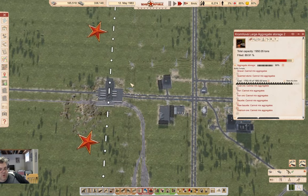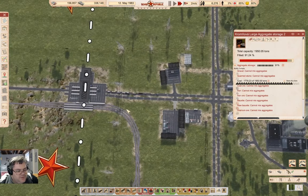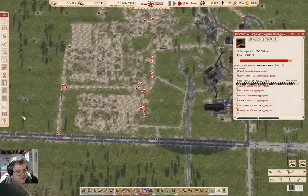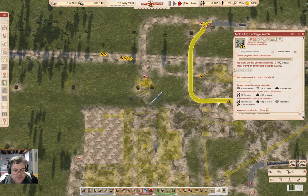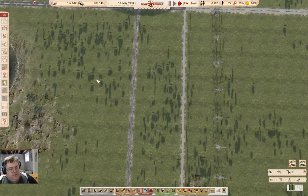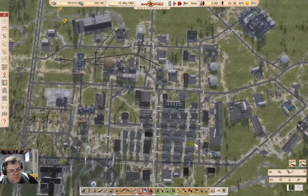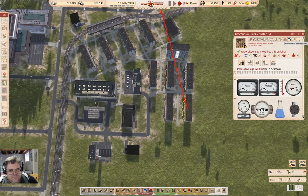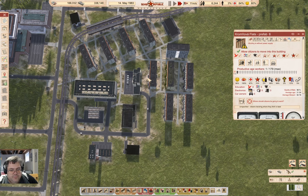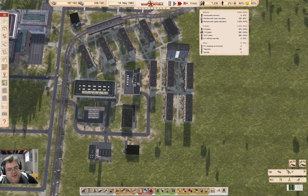We're producing a decent amount of coal — everything seems to be ticking along. Well, that's going to take a while. I think I'm going to put the cut in. I just want to verify that these guys are in range of water and sewage — yeah, they are. I'm going to put the cut in at this point here.